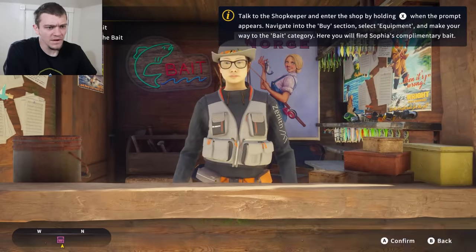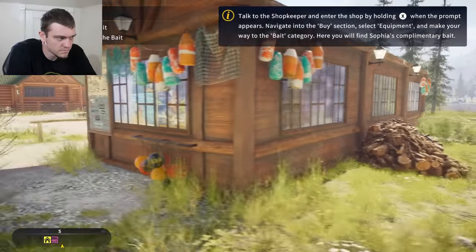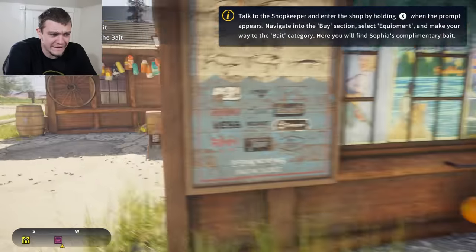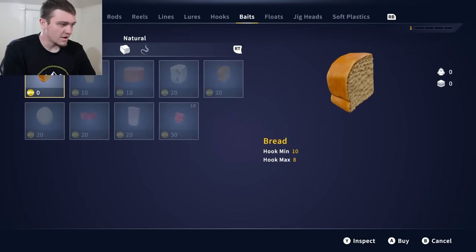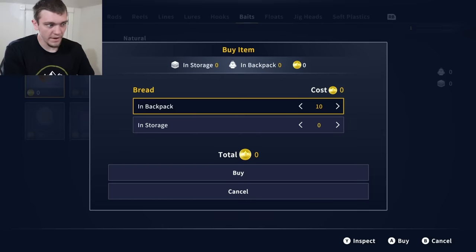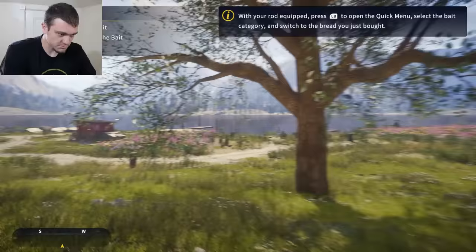I don't actually know why I'm talking to you. Wait - get a complimentary bait? Enter the shop and get the bait. How do I enter your shop? I don't have money, lady. A complimentary bait - oh, bait! Cool, I'll take it. Pick your complimentary bait - here's the bread crust. I didn't need that but I guess thanks - that's kind of not what I was expecting when I heard complimentary bait.